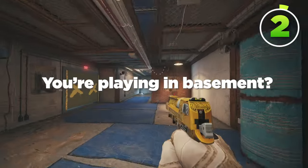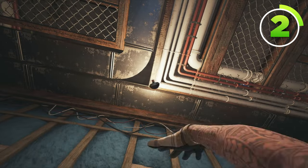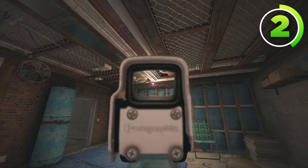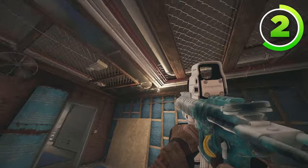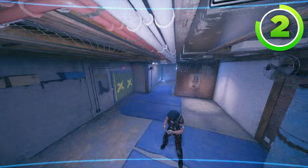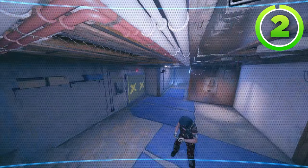Now what about if you're playing in Basement? I actually recommend you put a Valkyrie camera below this lightbulb right here. Lightbulbs are great for hiding Valkyrie cameras, because if you were an attacker and you didn't know this was a Valkcam, it would just look like it's part of the lightbulb and gets drowned out very easily, while still providing great information on anybody inside of construction.